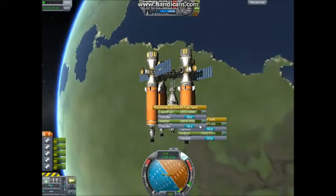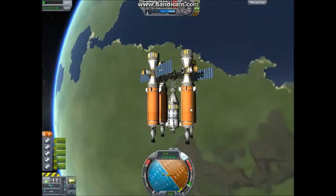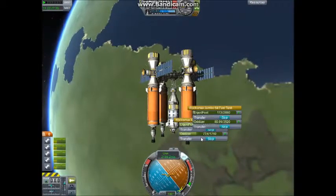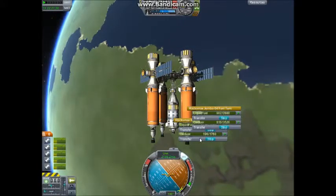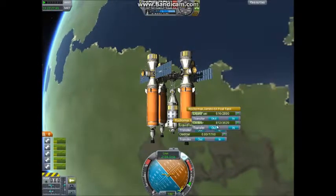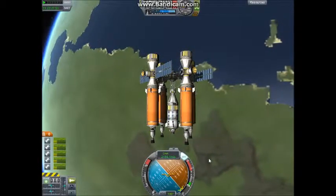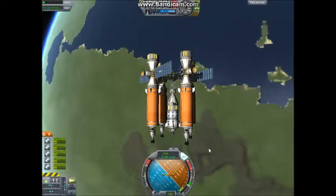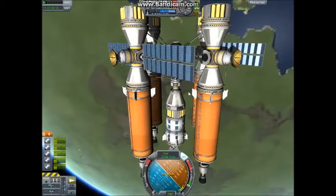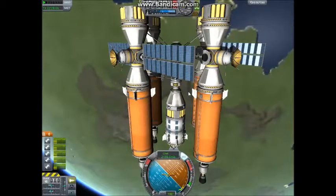And there we are. This is a mission that I've calculated will probably need to be repeated about ten times over the course of the orbiting phase. I'm trying to fuel it up before I start loading the parts on to go out to Duna, because I would like this station to have more mass before it starts getting bigger and bigger, heavier and heavier things thrown on it.